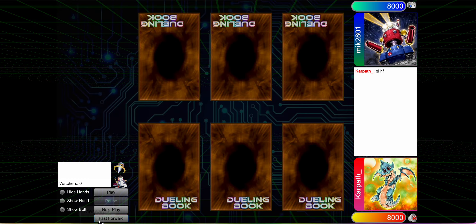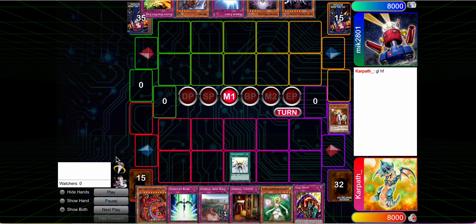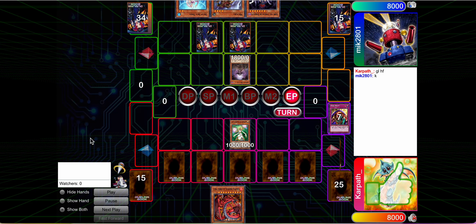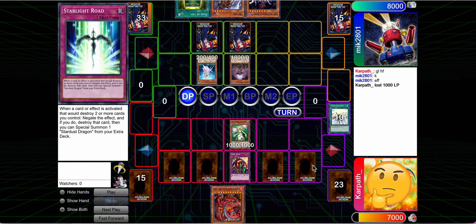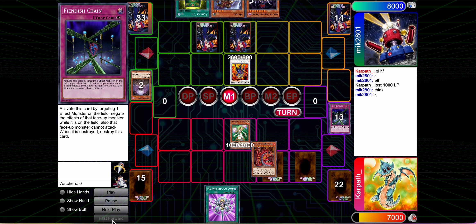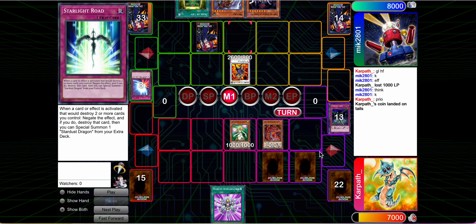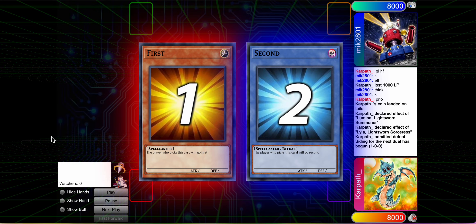Let's look at the replays and see what happened. First one — I remember this one went poorly. Our opening hand's actually not that bad, but our mills were kind of bad; we needed to mill some continuous traps and we just weren't. The opponent opts not to attack turn one, which was a big mistake because we let Lumina live way longer than she deserved. We flip Skill Drain when he summons, use Fiendish to protect, then he goes Gyanite. I have to drop the Uriah, go priority. Unfortunately I missed the 50-50 and hit the Mirror Force — if I'd hit the Wing Blast we'd have been in a really good spot, but I don't.